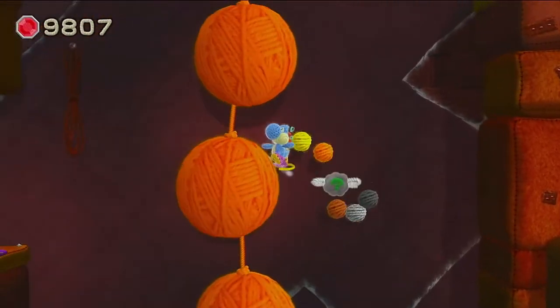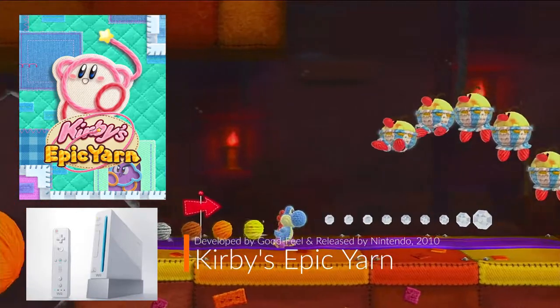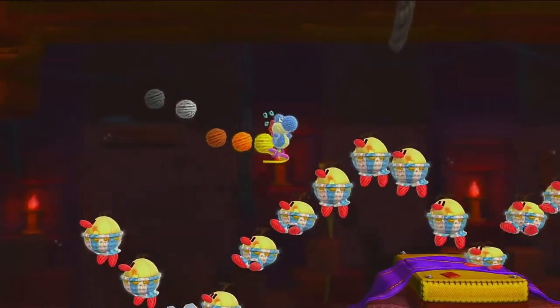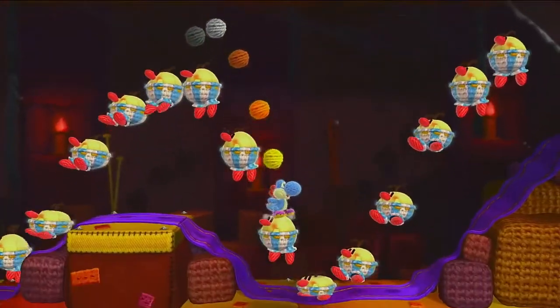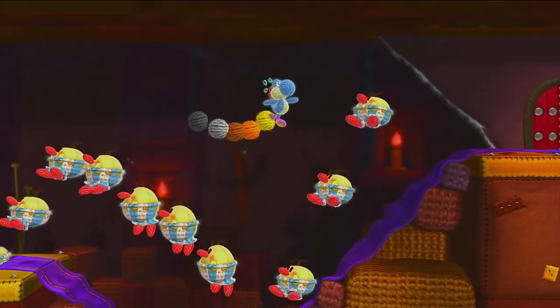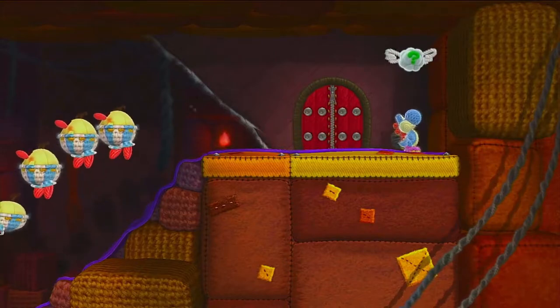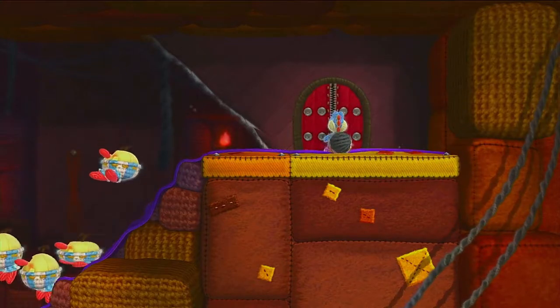As the spiritual successor to Nintendo's own Kirby's Epic Yarn in 2010, this version of Yoshi's World takes that to the next level — being made of string and yarn that visually looks incredible to the eye. There are times where you will just marvel at how detailed this 2D side-scroller platformer is with the world, enemies, and of course Yoshi himself.